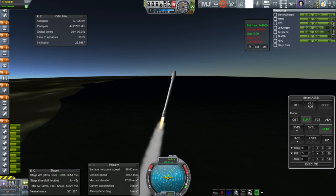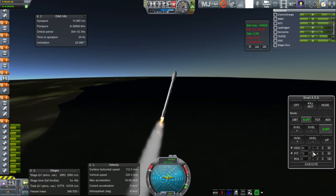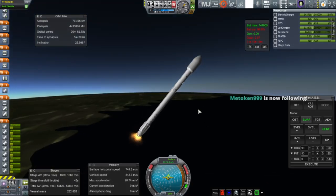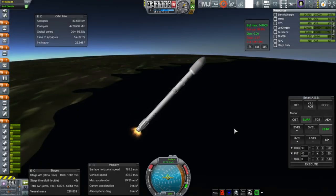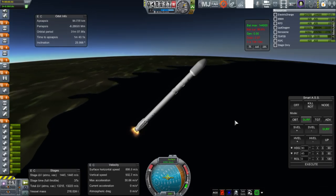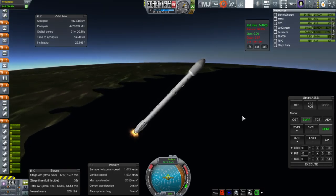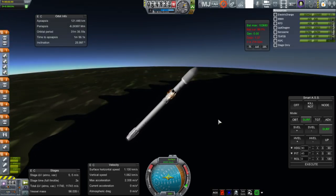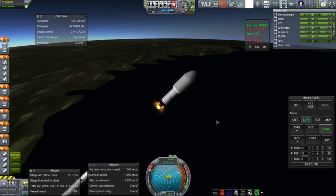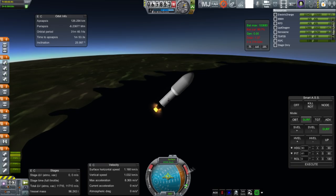When it comes to recovering the first stage of the Falcon 9, I do want to try that, but not while focused on my payload. I need FMRS, which I don't have in this install. I do have Stage Recovery, so I'll reserve some fuel in the first stage — it has lander legs and grid fins — to see if stage recovery will recover it. From previous tests, landing back at Cape Canaveral would need about 1,400 m/s. As it turns out, stage recovery didn't bother to read the first stage at all. Stage recovery in real solar systems sometimes works, sometimes doesn't.